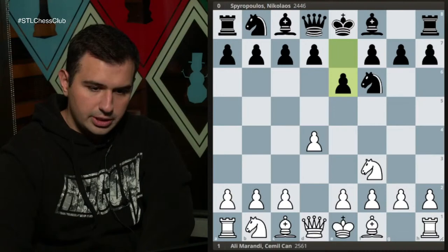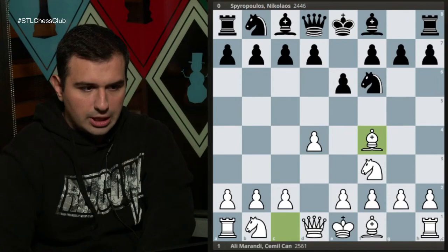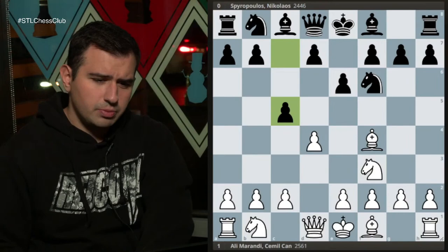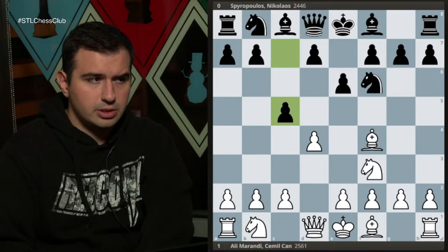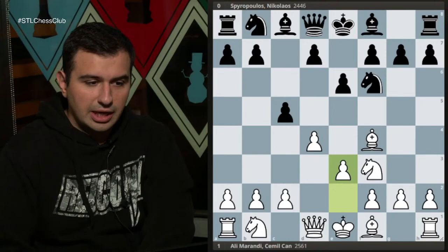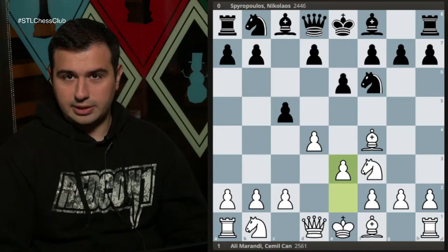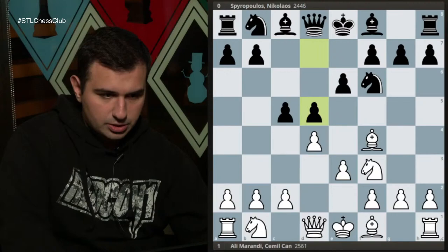I played Nf3, my opponent played e6 and then Bf4 — as we saw last time, this can be super harmful to your opponents if they don't know what they're facing. My opponent responded with c5. I had no idea what my opponent was going to play, so I didn't get to prepare much. After spending hours debating different openings, I ended up playing the London because I couldn't decide on anything else.